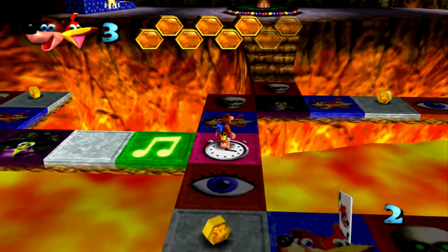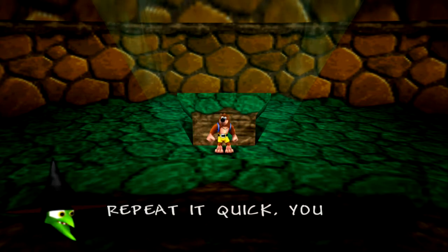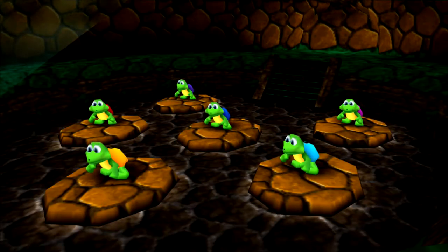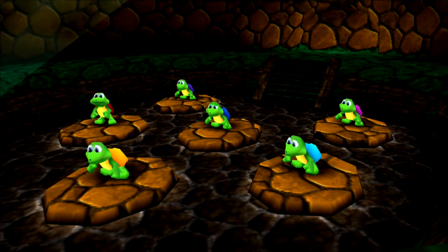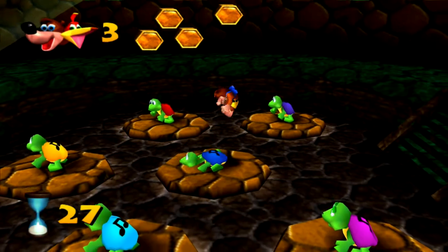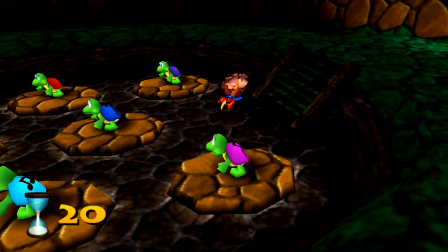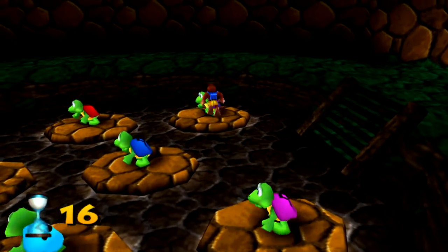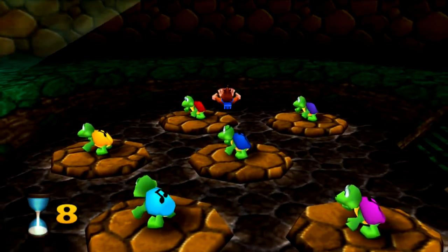We've got ourselves another event — and we have two death squares. I'm going to want to save my jokers for that. Another memory game! 'Watch as the turtles sing their song — repeat it quick, you won't get long.' Here we go. So it's this one — wait, no, it started here. I'm silly. And then here. Don't miss. And then here. Then here. And then here again. There we go. Why did I start with the wrong one? I don't want to be losing health here.